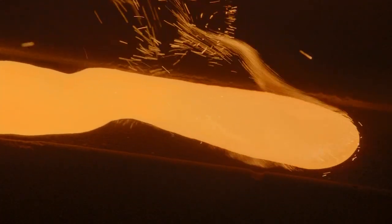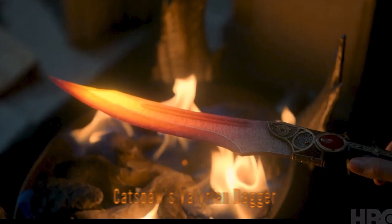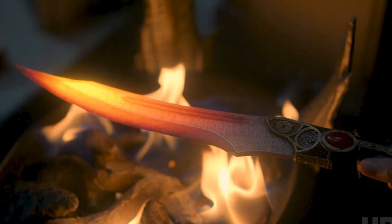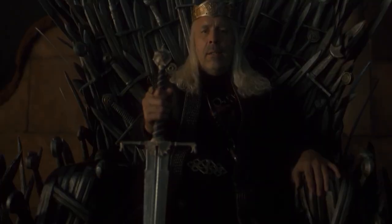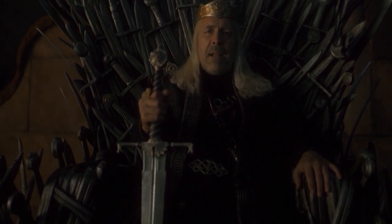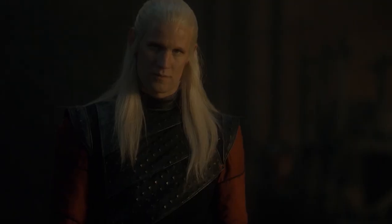Starting with the most famous one and working down the list: there's the Cat's Paw Valyrian dagger, now confirmed to have been reforged by Aegon the Conqueror when he added the secret Valyrian message to the blade. There's also Blackfyre, Aegon's original greatsword, which was passed down to each new Targaryen king — currently in the possession of Viserys Targaryen. Eventually it was lost during the Blackfyre Rebellions later in the timeline, so it's probably somewhere in Essos right now.